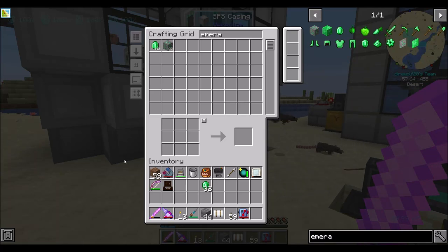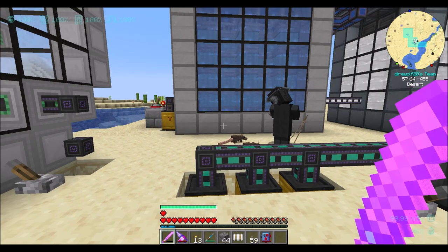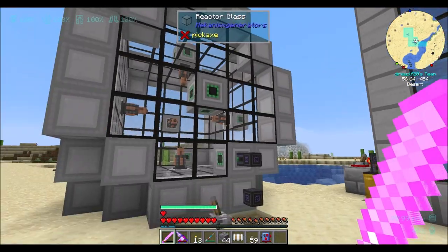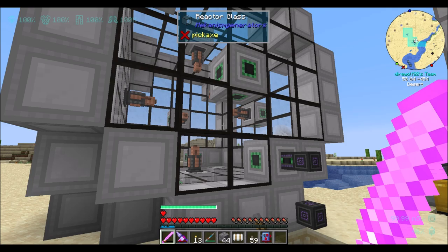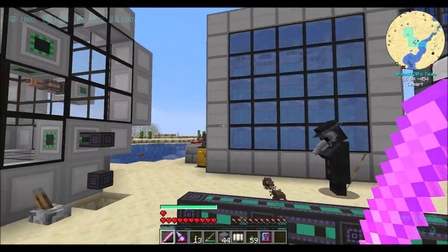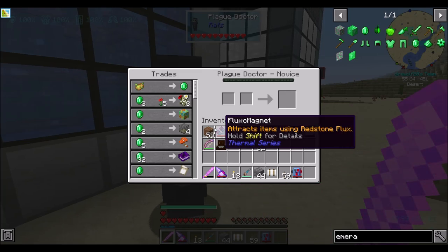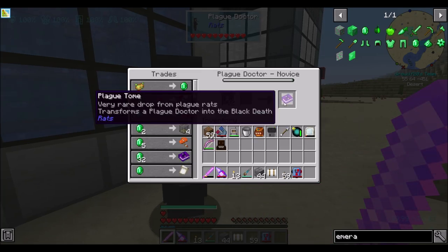Hello everyone, this is Dark World 20, and welcome to episode 77 of Dark World 20's Let's Play series, where I'm currently playing around near my nuclear reactor. I come and babysit this thing a little bit between episodes just to make sure everything's running smoothly and keep an eye on power. I happen to be standing here while a plague doctor spawned, and he's ready to sell me a plague tome.